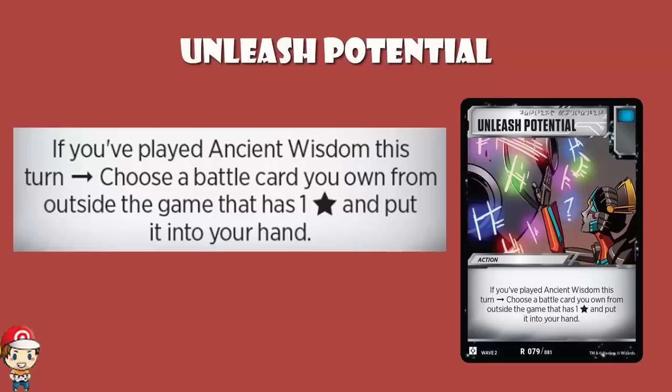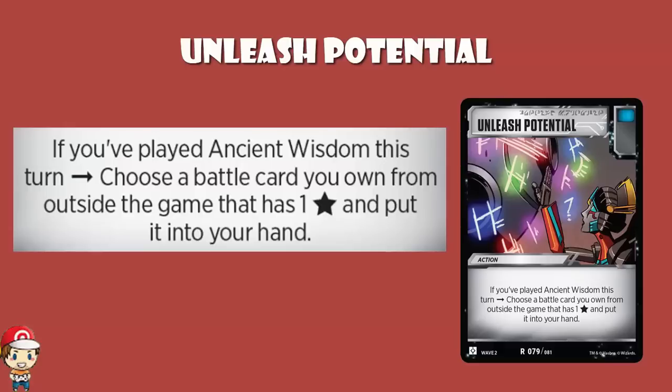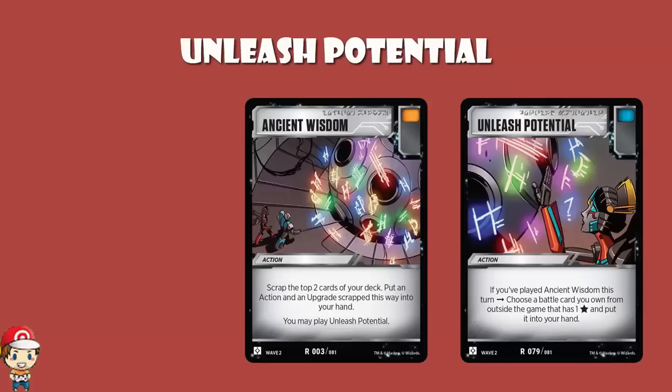This is phenomenal. I've talked in a couple of videos about sideboarding — having cards from outside of the game that you can pop in between rounds. This is mid-game sideboarding. You've got to pull off the two-card combo: play Ancient Wisdom and then play Unleash Potential. When you play Ancient Wisdom, you scrap the top two cards of your deck — if one of them is Unleash Potential, you put it into your hand and then immediately play it. It's an obvious combo, but it's one that's there.